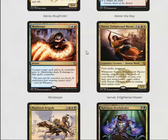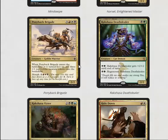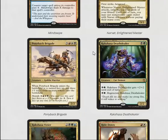Mind Swipe seems quite good if you have a spell to counter — it's probably like counter target spell and they take two or three, which is okay, not the most impressive but not busted. Narset is probably one of the weaker mythics for limited — she gets outscaled in combat and you need really good non-creature spells to make the most out of her, and there aren't that many in the set.